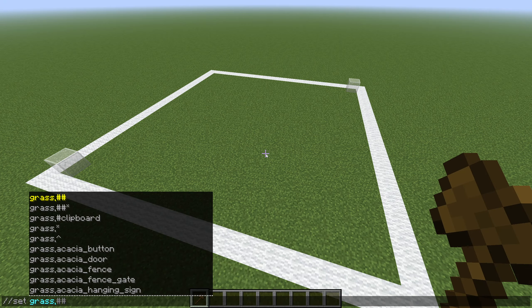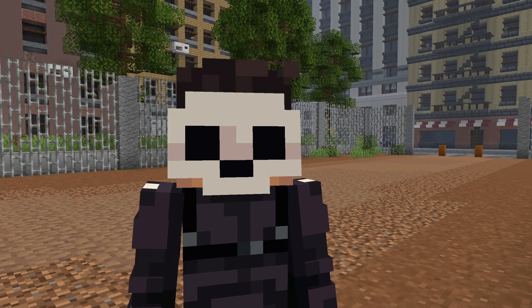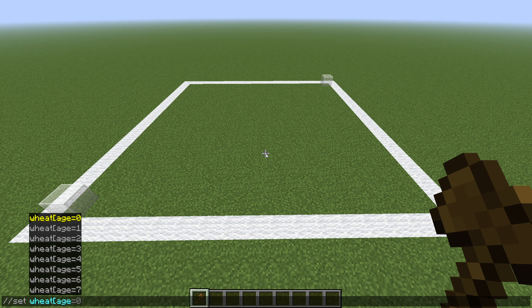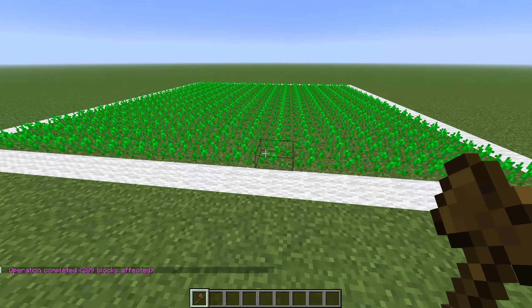I can also add a comma followed by another block like ferns to introduce some variety. In fact anything can be grass if you put your mind to it. You can take something like wheat and by adding tags onto the end we can set the growth age to, for example, two and now you have some vibrant looking grass.